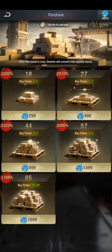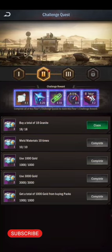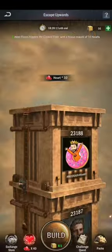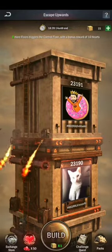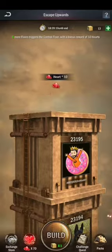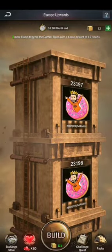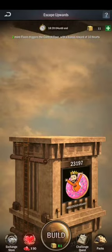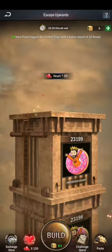This week I got the various rewards from the Escape Upwards event. Events in Age of Origins come in rotation, so you can participate. We can use granite to build floors and help Liela escape from zombies. You can complete quests by buying packs, and by doing quests you can get granite to build the floors.